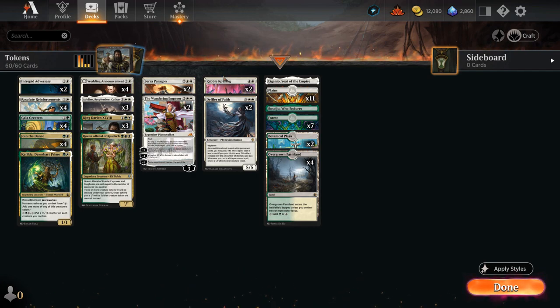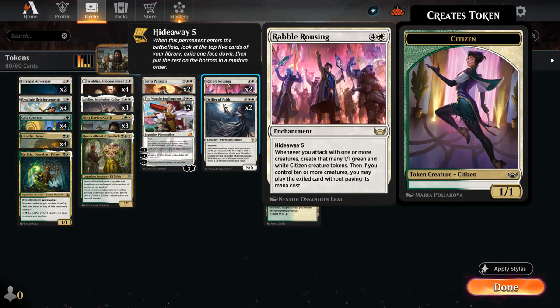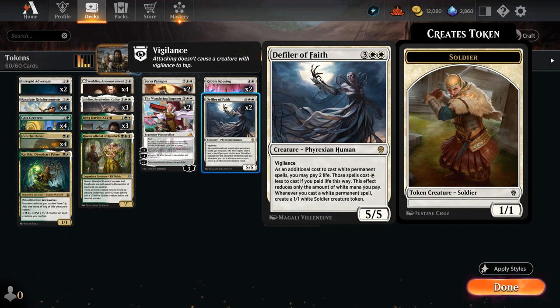At 5 mana we've got some spicy ones with Rabble Rousing - it has Hideaway 5 when it enters, and then whenever we attack with 1 or more creatures, we get to make that many 1/1 green and white citizen creature tokens. If we control 10 or more creatures, we get to play the exiled card for free, which can be very powerful. Defiler of Faith is our final new addition from Dominaria - a 5/5 with vigilance that lets us use Phyrexia mana to cast our white permanent spells, and whenever we cast a white permanent spell, we get to make a 1/1 white soldier creature token. Another larger creature to help diversify our threats against sweeper effects, and it can easily make an army of soldier tokens all by itself.